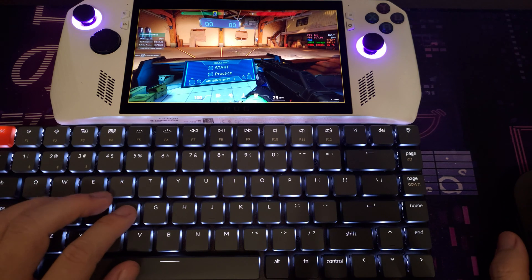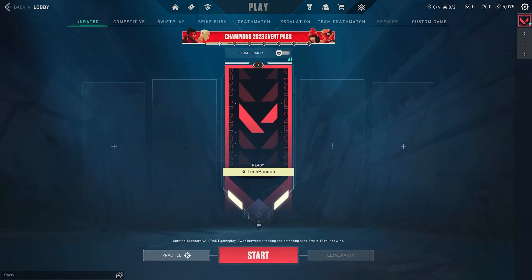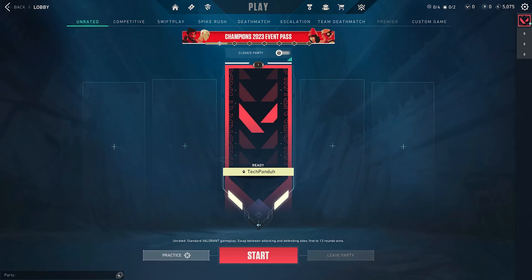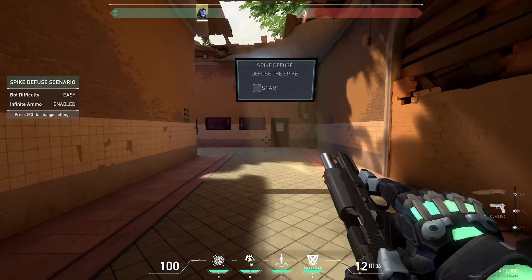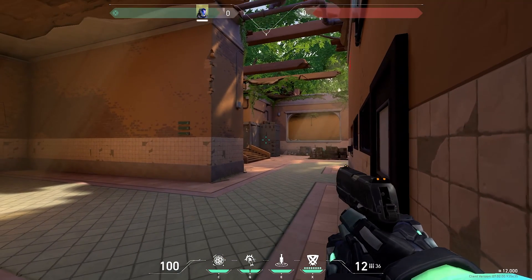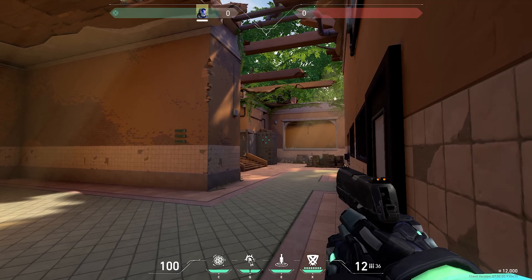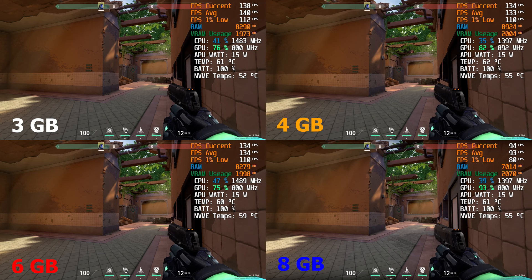Now that we got the gamepad and keyboard issue resolved, let's compare the VRAM settings at 3, 4, 6, and 8 gigabytes. If you want to follow along, go to the practice menu and select Spike Diffuse. From there, head over to a specific corner and point your crosshair at the upper portion of a barrel. I chose 3GB because this game only requires 3GB at 1080p, and for 4 and 8GB those are readily available without accessing the BIOS. I feel 6GB is the sweet spot for most games, and it's what I've been using.